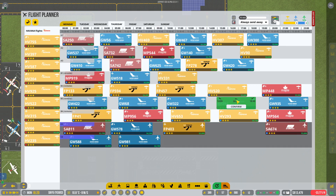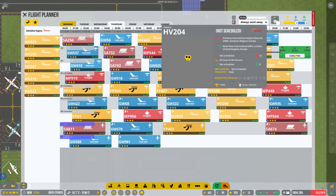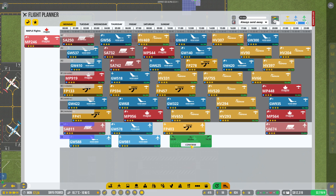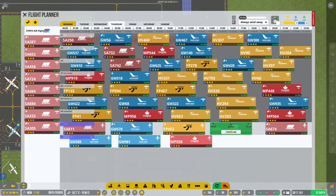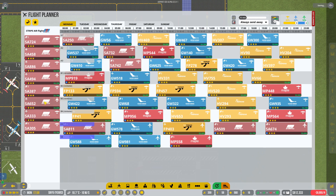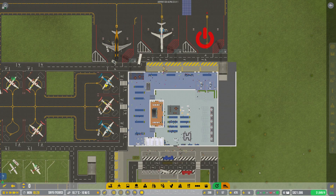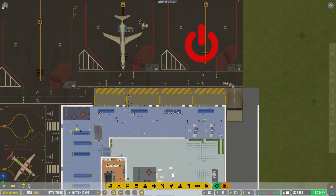We may need some extra stands to get through the load quicker. Interestingly, we don't even have contracts with all the airlines - it's just about four of them. Let's slot a few big ones in - Stripe Air will also have a couple of big ones. We'll get all of them in there - beautiful. That's perfect. Now we can start looking at opening up that other stand, though demand for large stands isn't as high as for smaller ones.